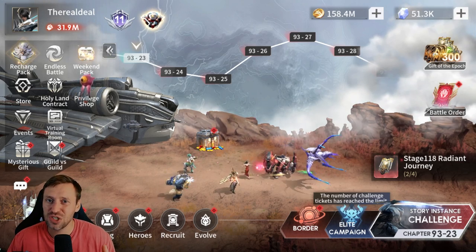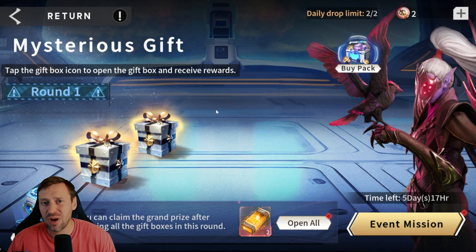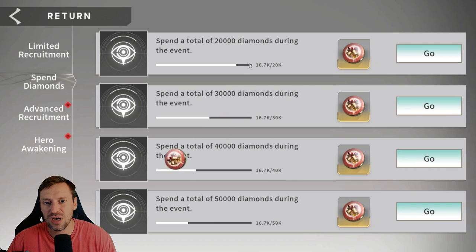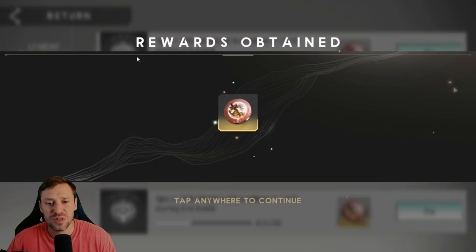It's going to be a short video about the mysterious gift. I think a lot of players are not aware of this. Usually we just go down here and click open all — first of all, we don't want to do that. The other thing is these event missions — we want to be saving our diamonds for this, and burning through these recruitment cards as well.